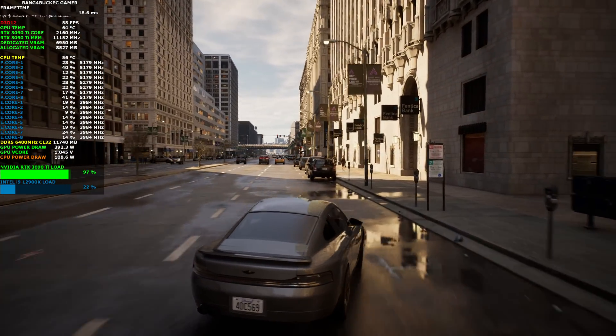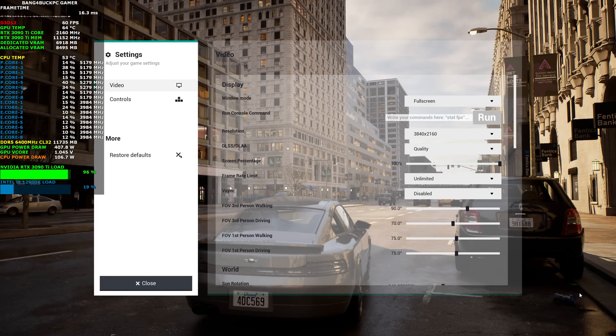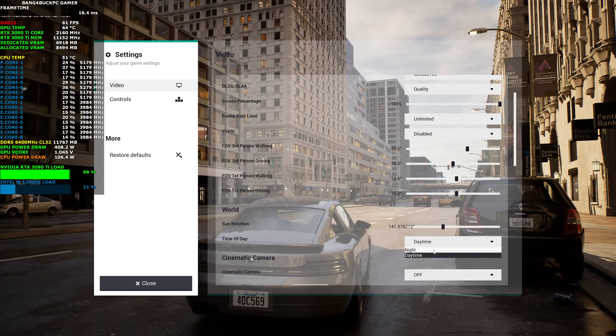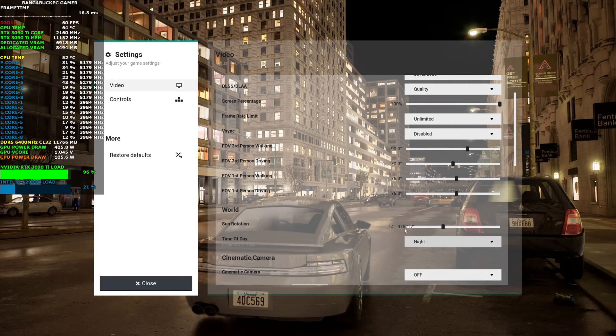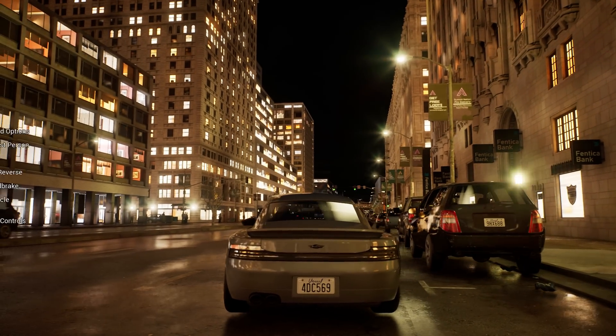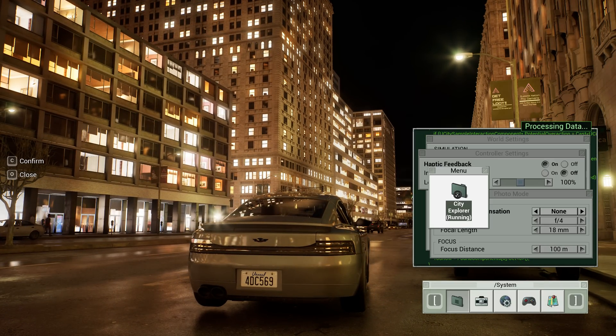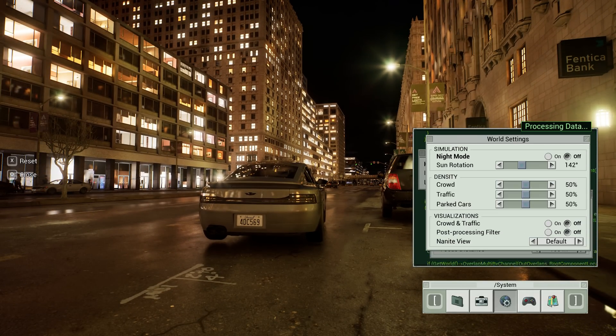Don't need to worry about pedestrians as you can just drive straight through them. I'm going to go straight to nighttime because you can just change the time of day on the fly now. You still have the old options as well — you can toggle crowd density, how many cars are available, and also how many parked cars. Personally, I wouldn't recommend putting the cars to maximum; you can barely drive around without bumping into anything. I'll put the crowd to 100% and leave it there.